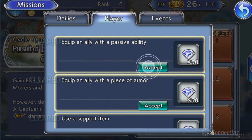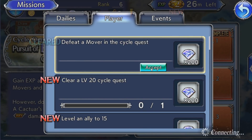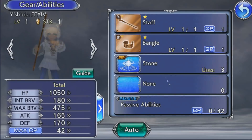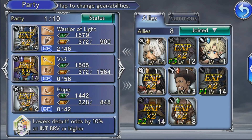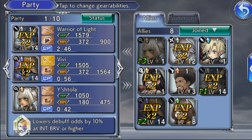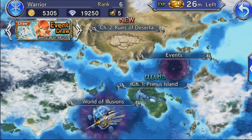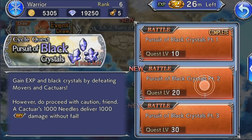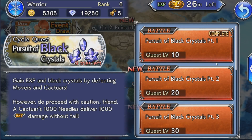Once you hit rank 10 you can also do the 10 stamina World of Illusions, which you can run as many times as you want as long as you have stamina. The daily missions, unfortunately, you can only run 10 times per day. Once you've used those runs, you can swap out one of your characters for another level 1 and keep doing it. Eventually you'll run out of characters to level, so you'll want to go back into story mode and farm for new characters.